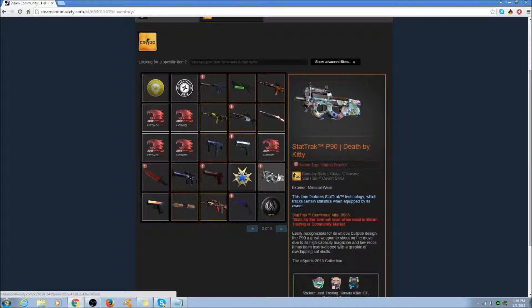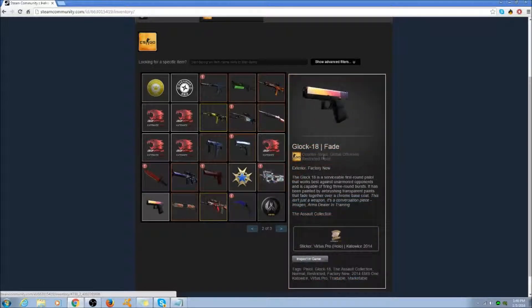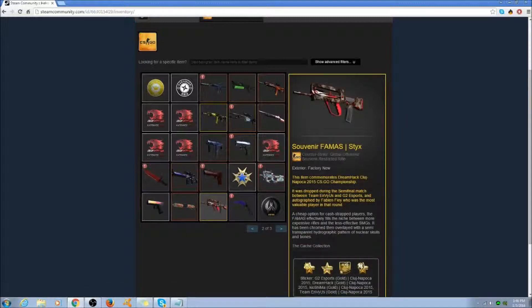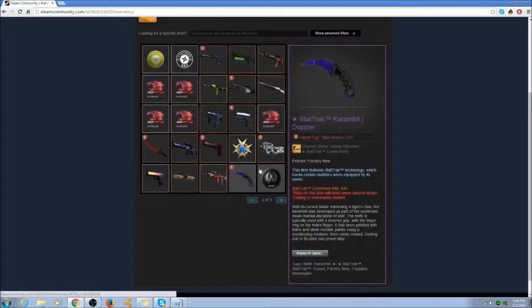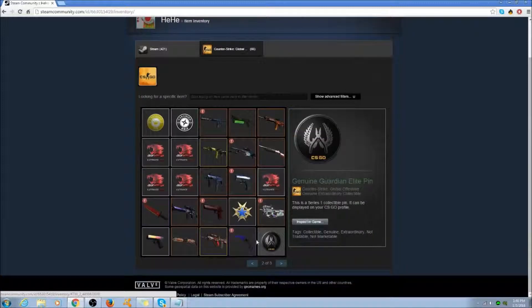Death by Kitty — I think it's the most expensive P90 skin. He has a Glock 18 Fade, which is like $100 to $200 by itself. He has a Famas Sticker Souvenir factory new with four gold stickers on it, of course. Next he has a StatTrak Karambit Doppler blue gem. That's what I meant to say.